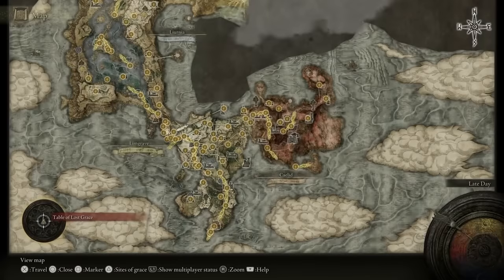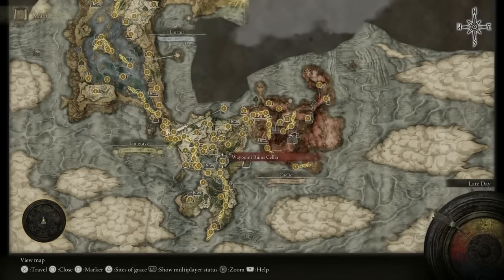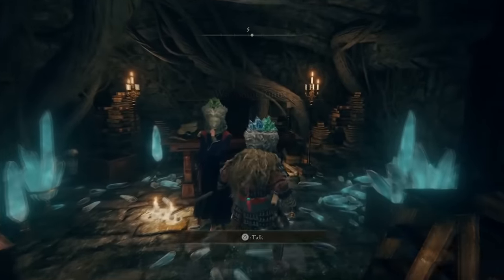We're going to be starting off right here. You guys are going to be able to see on the map that we are going to want to start off at this location at the Waypoint Ruins Cellar. We're going to head on over there and go and speak to the lady herself.